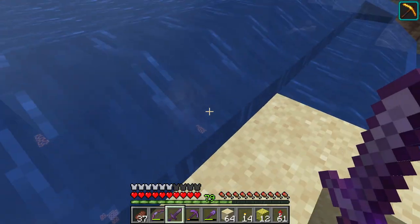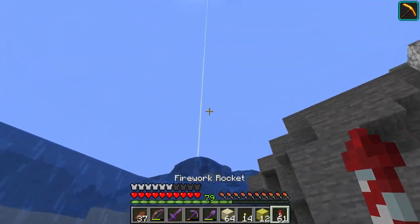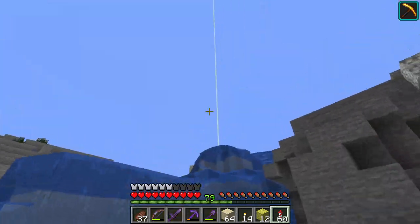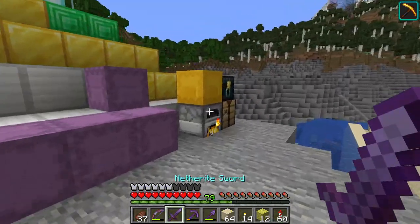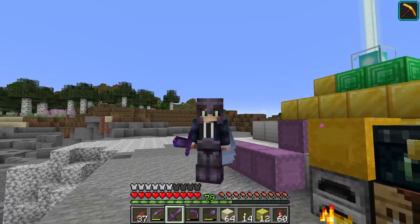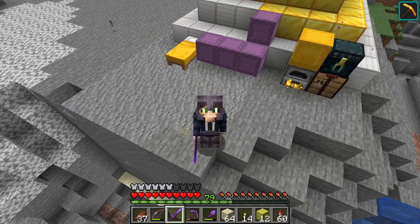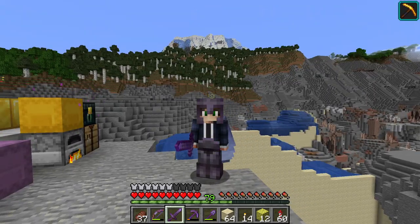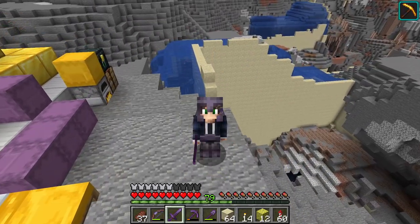Sand is a problem though — I probably need to go and get a little bit more. While I was draining this aquifer, I actually found another trident. This is the fourth trident in this world and I believe it is the most tridents I've had in a single world, at least without a drowned farm. So if you want tridents, I can confirm the aquifer is a really good way to get them.